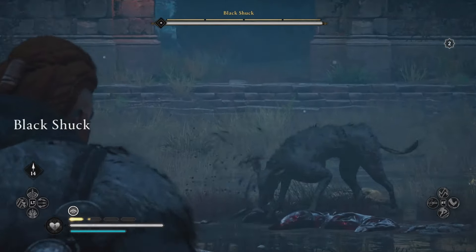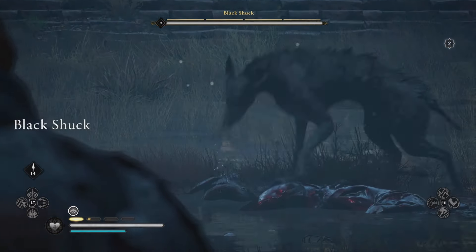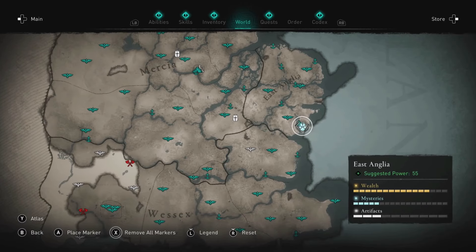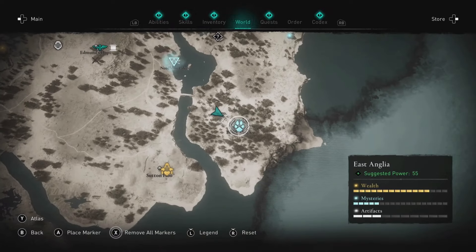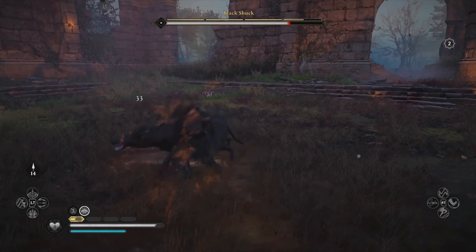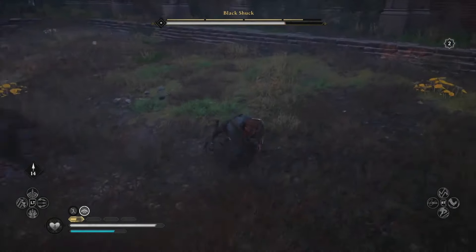Black Shuck — East Anglia. The Black Shuck is a rabid wolf and you can find it in the southeast corner of East Anglia, past Beodricesworth. He's one of the easier legendary animals in Assassin's Creed Valhalla, so just keep plugging away and keep dodging.